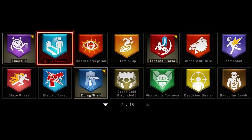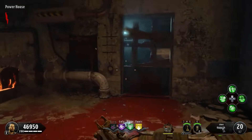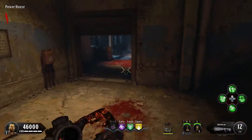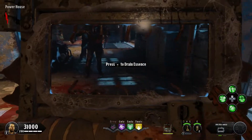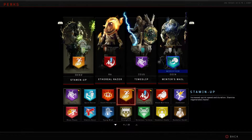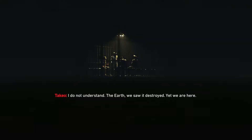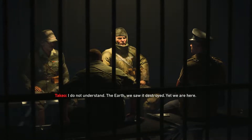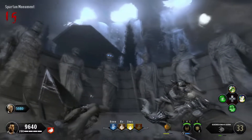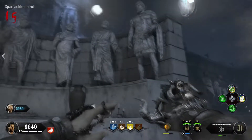Black Ops 4 did also give us a more diverse amount of perks than ever before, with different abilities we'd never seen. Timeslip, for example, decreases the time that the mystery box and Pack-a-Punch weapons appear. Victorious Tortoise blocks damage from all directions as long as you're holding the shield out. This diversity led to more perks being go-to choices for specific reasons — Timeslip was used heavily by the speedrunning community, while Victorious Tortoise and Dying Wish were used by the high round community, and Dying Wish, Damnation, and Winter's Wail being go-to for most players casually playing or easter egg hunting. Although some perks were far better than others, they weren't all that necessary for casual players.